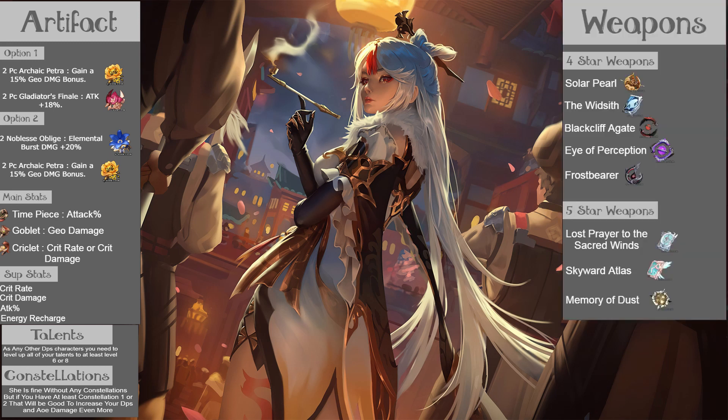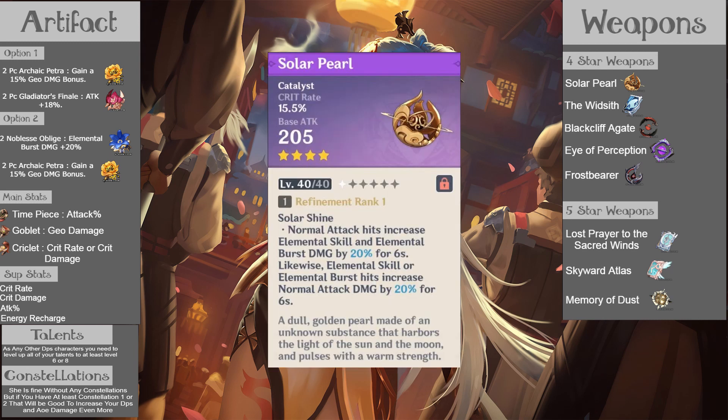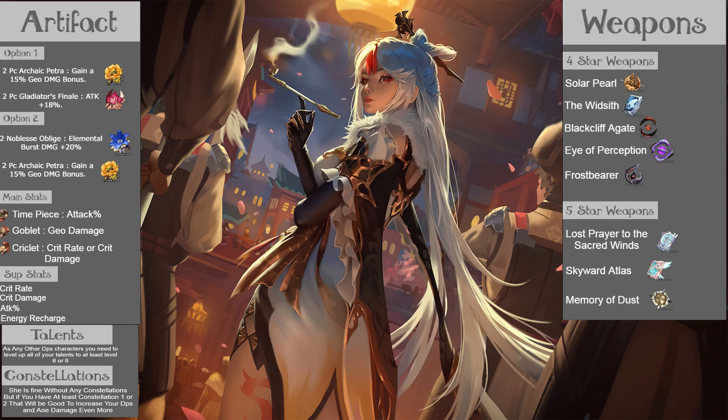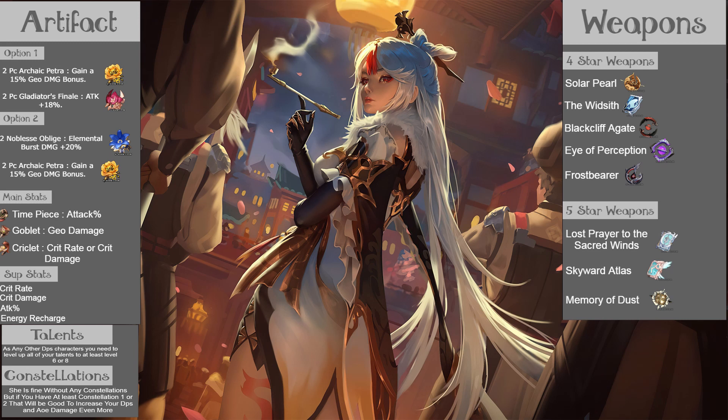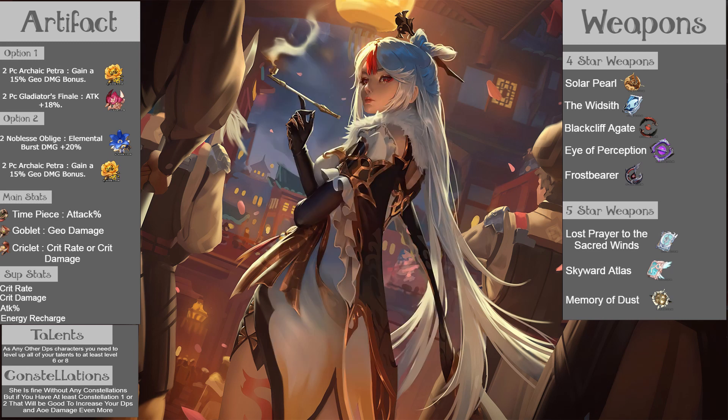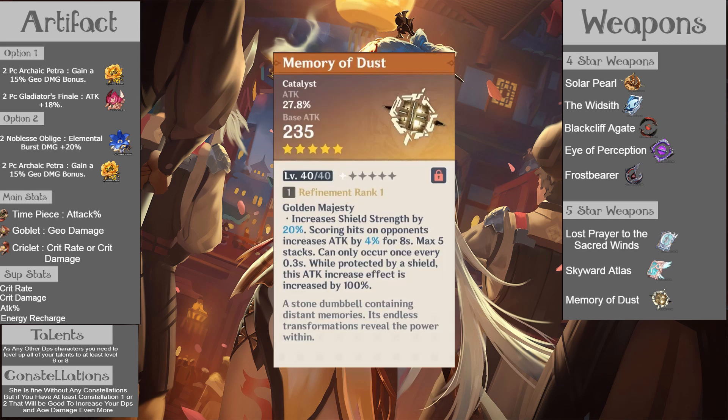And for her weapons, there are so many good options for her. For the four-star weapons, there is Solar Pearl, the Widsith, Black Clare Faggot, Eye of Bissection, and Frost Bearer. Now for the five-star weapons, there is the Lost Prayer to the Sacred Winds, Skyward Atlas, and Memory of Dust.